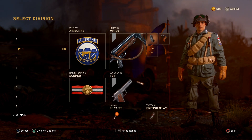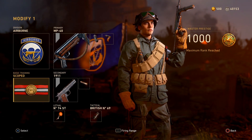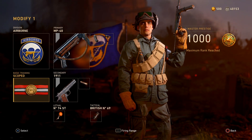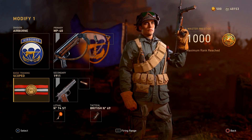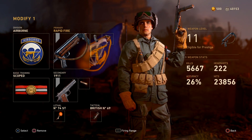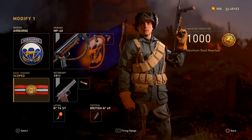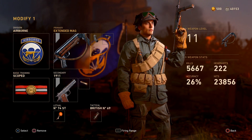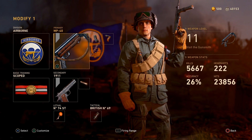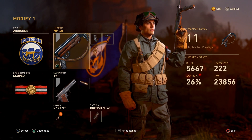All right ladies and gentlemen, here is the MP40 class setup we were running when we dropped that V2. We have Airborne with Scoped as the basic training, which helps you in gunfights immensely. On the MP40 we have extended mags, grip, and rapid fire. You could replace rapid fire with advanced rifling if you want to preserve ammo. As you saw in the gameplay, we really don't have any way of regaining ammo. I think this MP40 is a lot better than the one in Vanguard — the Vanguard one was very popular, but this MP40 is slept on as an SMG in this game.